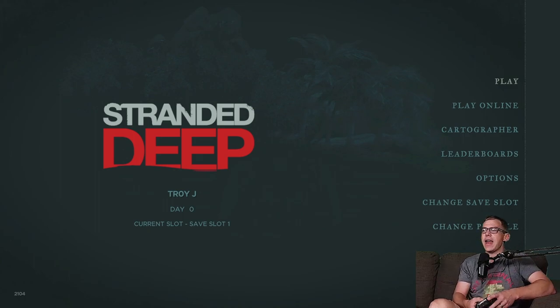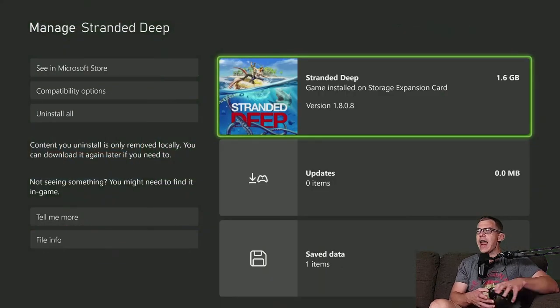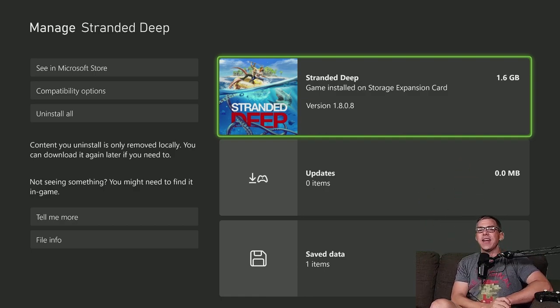So let's bounce on out now, check out the particulars and wrap up this Let's Install video for Stranded Deep onto an Xbox Series X. Recently added to Xbox Game Pass — it's currently version 1.8.0.8 and that is 1.6 gigabytes. Thank you very much for watching — another successful install right here.